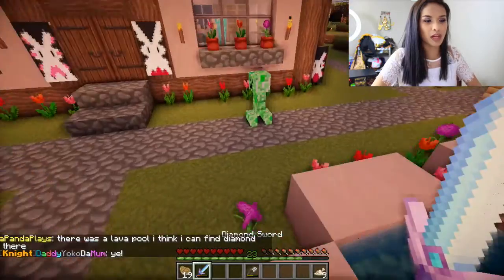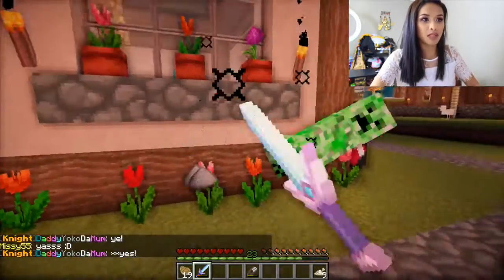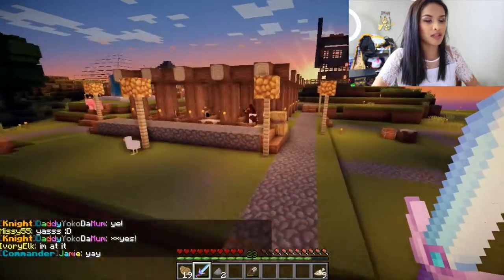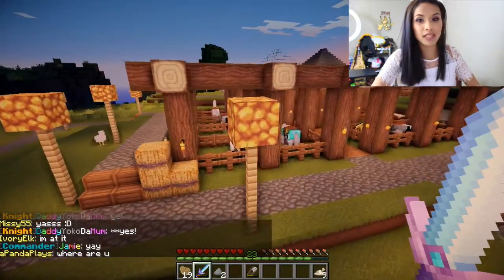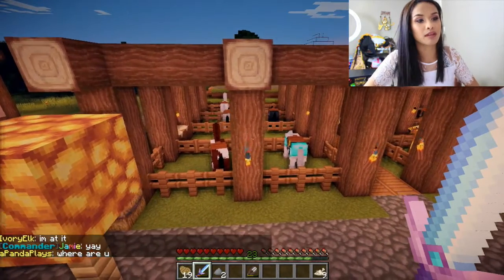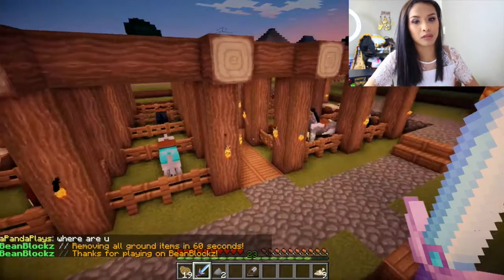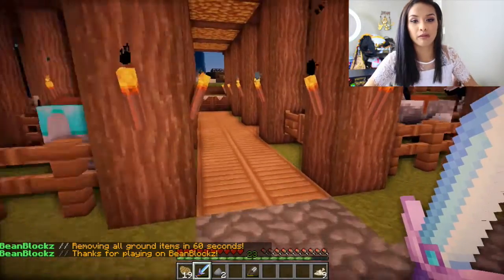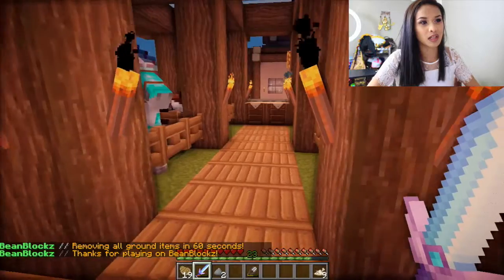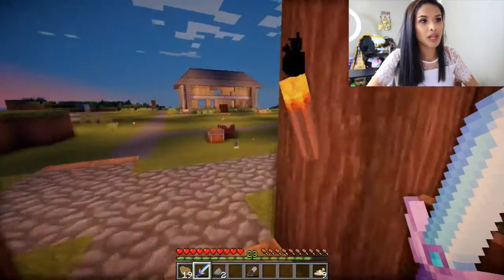A freaking creeper — oh my god, so many mobs spawn in this area. I have also built this right here — this is a horse stable, which is really nice because I wanted to be able to sort our horses out, and also the people that live in my village can also use the horse stable. I've got quite a few horses here.